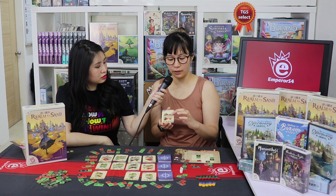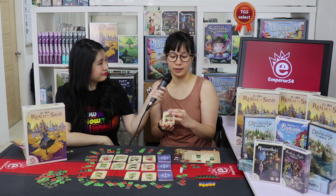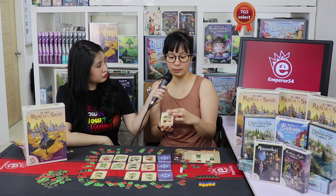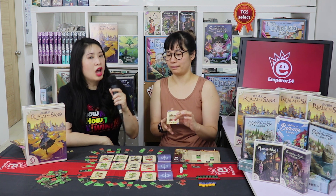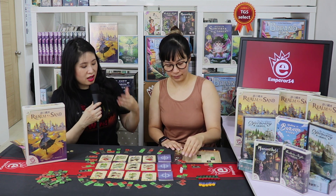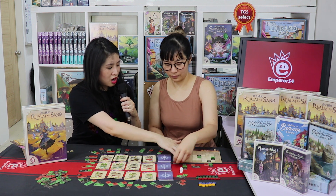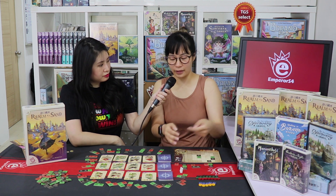When you claim a card, you remove the tiles you used. On the card there are a few parts: there's a little star for your points, and at the bottom are bonuses you can get, such as two discs you can use in the future. Some cards also have an hourglass — if a player collects 10 hourglasses, the game ends. The tiles get discarded, so the shape on your board keeps changing as you remove and add more tiles.